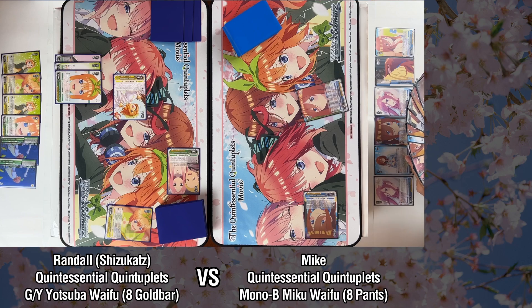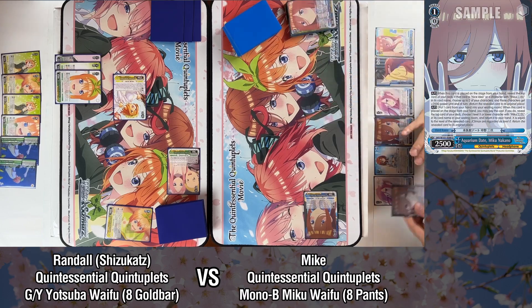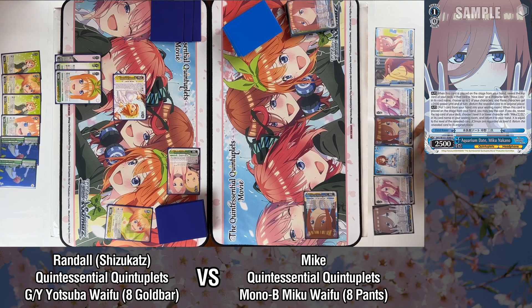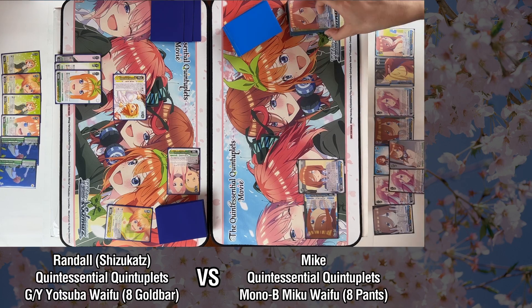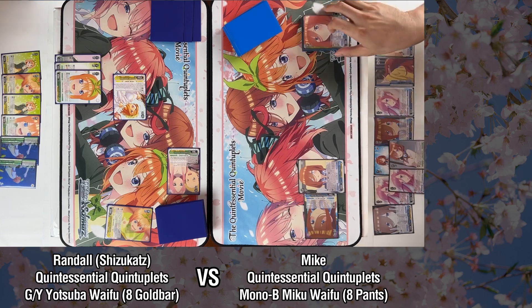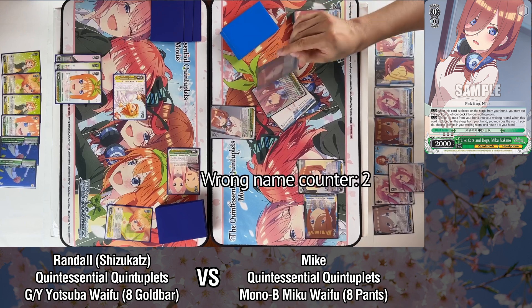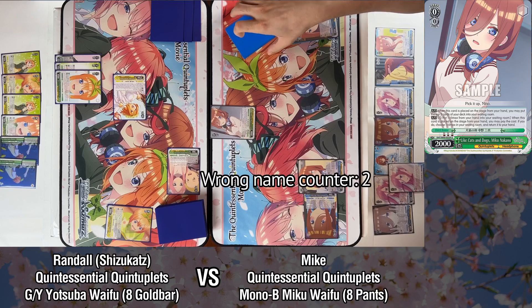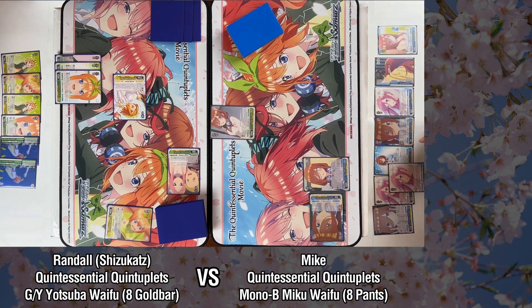I think I want to grab this now. There really isn't anything else here that I want. Actually, we could use this — that card's good. Draw for turn. Clock, draw two. Well, we're doing a lot of nothing this turn. Let's mill three on play. Miku, Ichika, Miku. I can't miss if I see all five. That's a mill three.